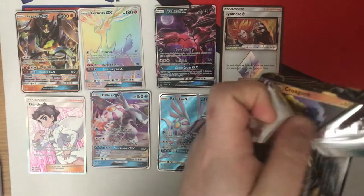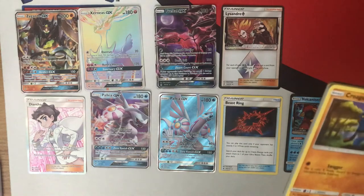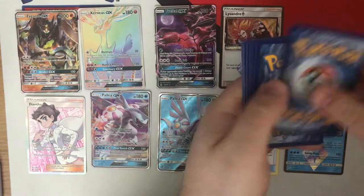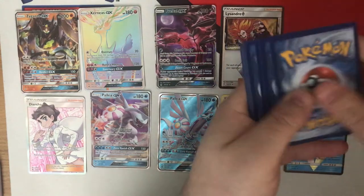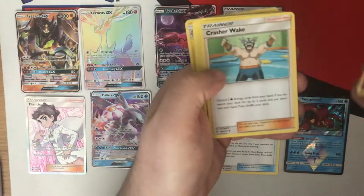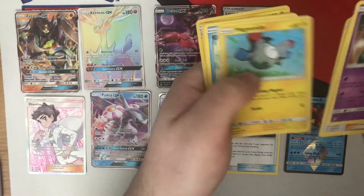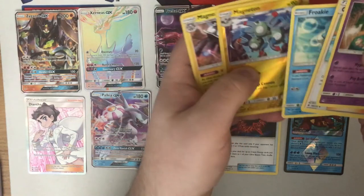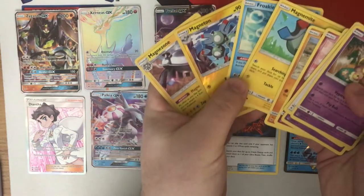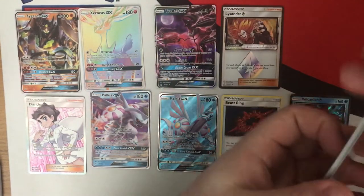Pack twenty-seven — nearing the end now guys. Still no Ultra Necrozma, still no Naganadel. Come on, I just want to hit one of them. Hoopa, Crasher Wake — spoke about him earlier, he's really useful. Magneton, Magneton, Magnezone — was there a Magnemite in there as well? There is! Magnemite, Magneton, and Magnezone all in the same pack. Come on, really?